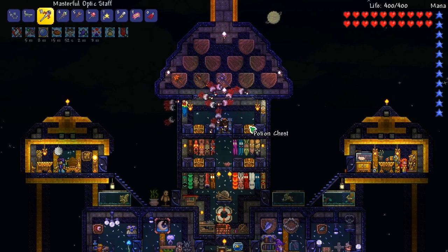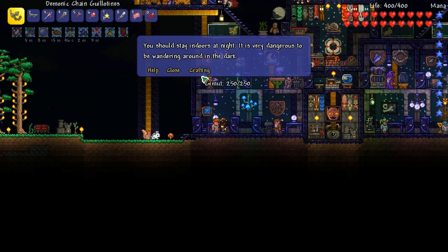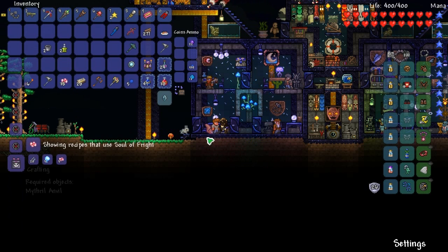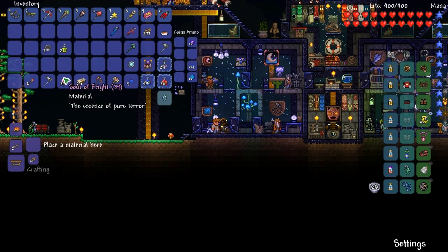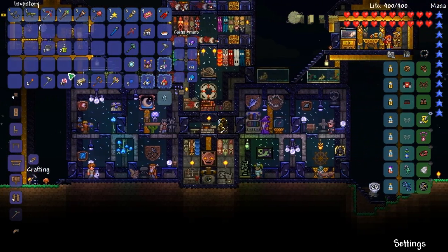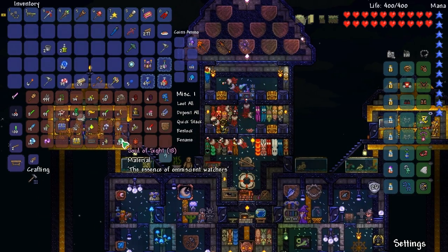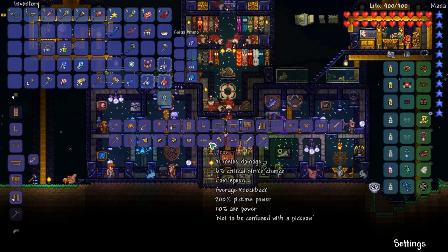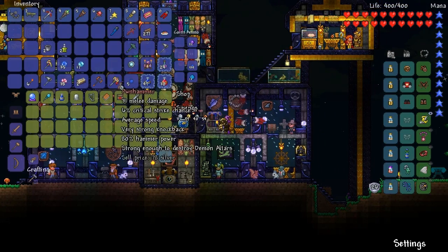Can we use anything from Skeletron? Soul of Fright - other than the pickaxe we need to craft... yeah, avenger emblem, we do need one of those. Let's make the pickaxe - should I make the pickaxe or the drill? I'll make the pickaxe because it's quieter and I usually end up with the drill most of the time anyway. We'll get the pickaxe and get rid of this demonic meteor hammer.